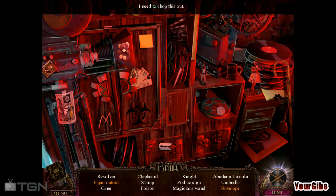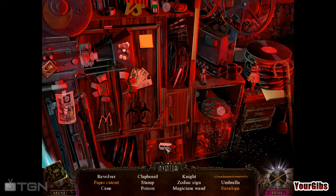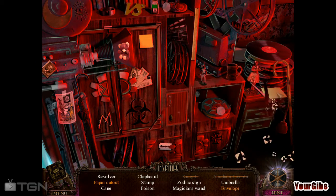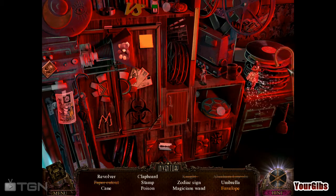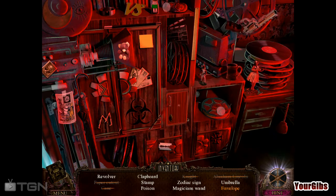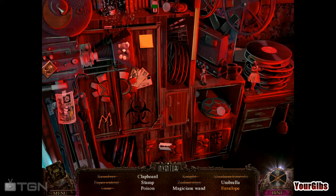I need to chop this out — what does that even mean? Oh, you need to cut it with something. Oh, how about scissors? Looks like it! And the cane is right next to it, on the right side. Thank you. So far so good.